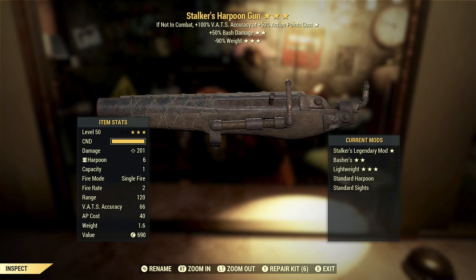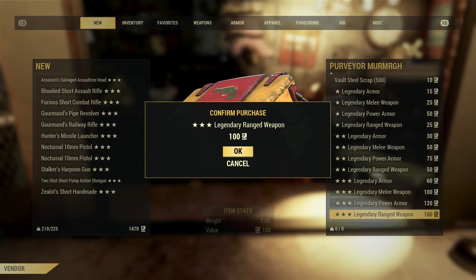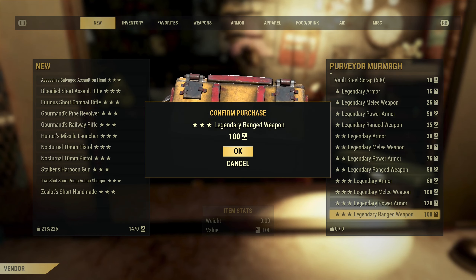Next, we've got a stalker's harpoon gun with bash damage and 90% reduced weight. The only thing good about this is the 90% reduced weight. They have a pretty high base damage so bashing probably gives decent damage. Stalker's could actually be good on this just because of the short range — getting plus 100% VATS accuracy could be good — but the stalker's effect is really unpredictable. I'm starting to feel like the purveyor saves up just the worst trash for when I show up.